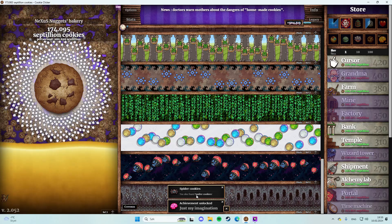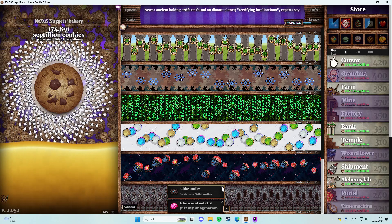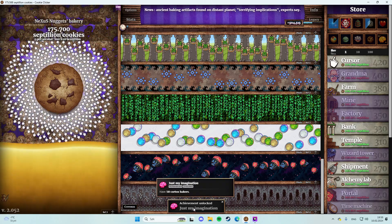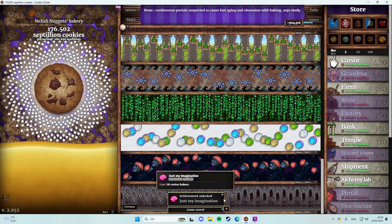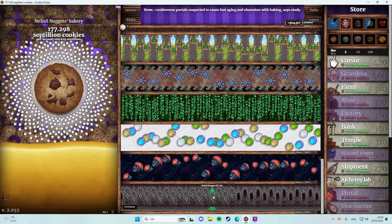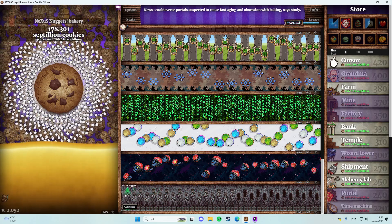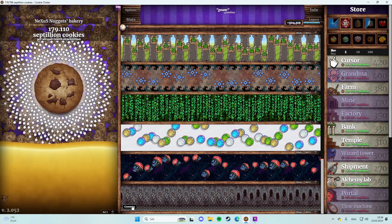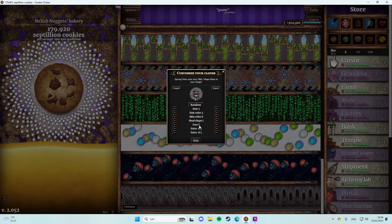Spider cookies - you also found spider cookies. Spider cookies - just my imagination - 50 cortex barks bakers. Nexus nuggets XVI - so it's just counting up. You can customize and do all kinds of stuff here.